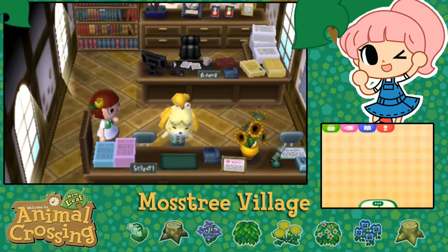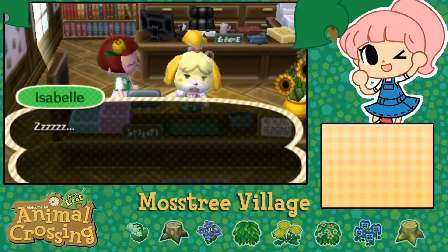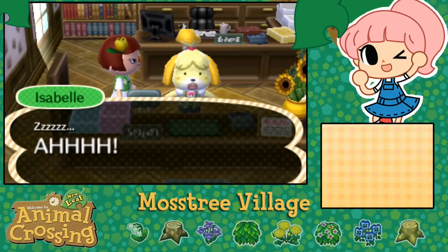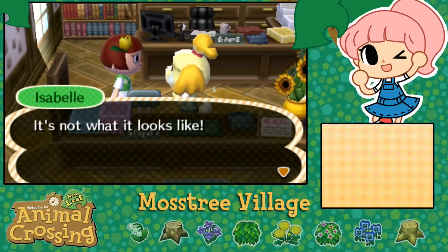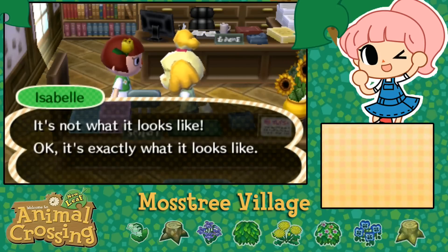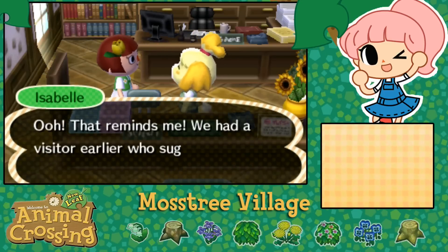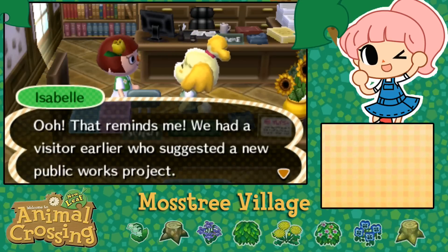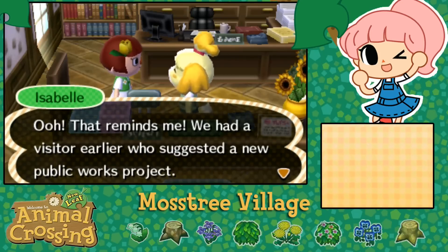Isabel! Isabel, sweetie! Oh my gosh, that was the cutest. 'Mayor Siri, it's not what it looks like - it's exactly what it looks like, but I was dreaming about work, I promise.' That reminds me - we had a visitor earlier who suggested a new public works project. Isabel, you and I are two peas in a pod - dreaming about work! I have actually fallen so in love with Isabel. I'm thinking about ordering some of her little amiibos, or maybe I should make her out of clay.